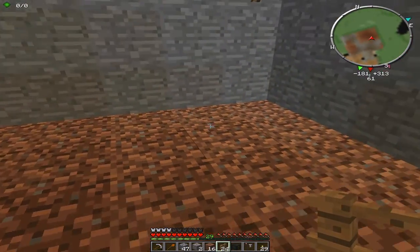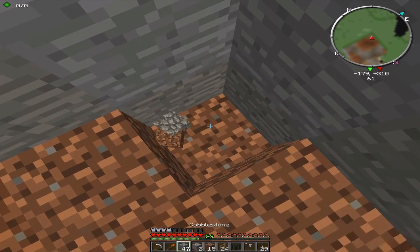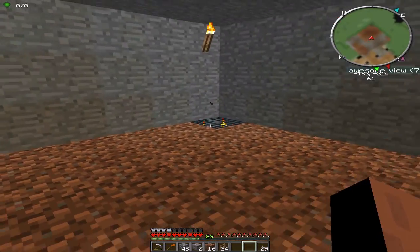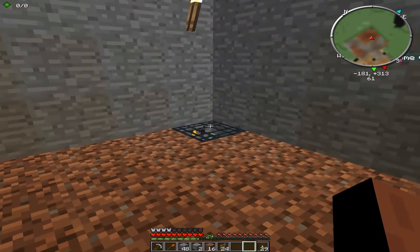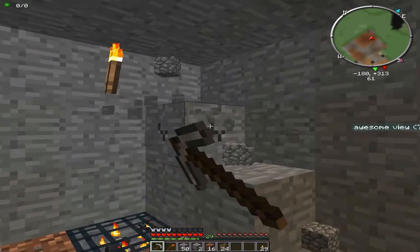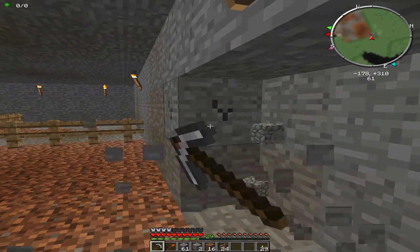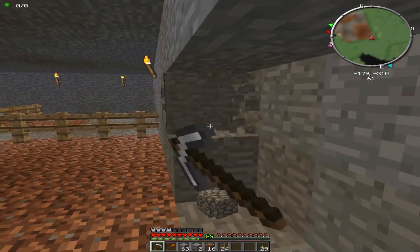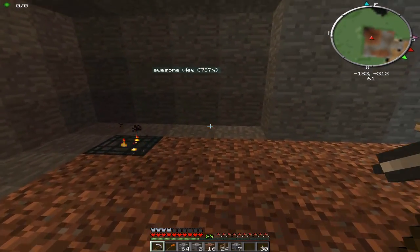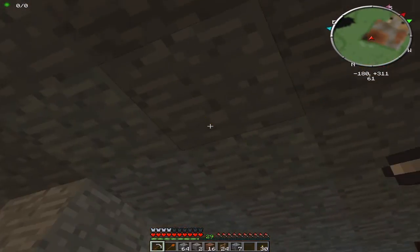So let's place that down there as our spawner. The area seems to be quite small so we'll extend it. Placing the empty spawner and placing a cow inside — now our cows should be spawning. Come on, cows spawn. It could be that they're too close to the wall. No cows at all. Oh, it's because we're on peaceful — I need to play on easy.